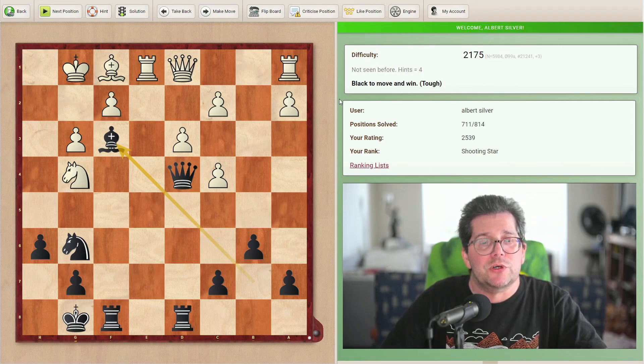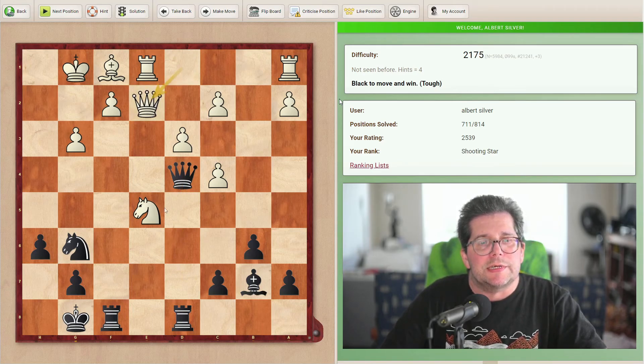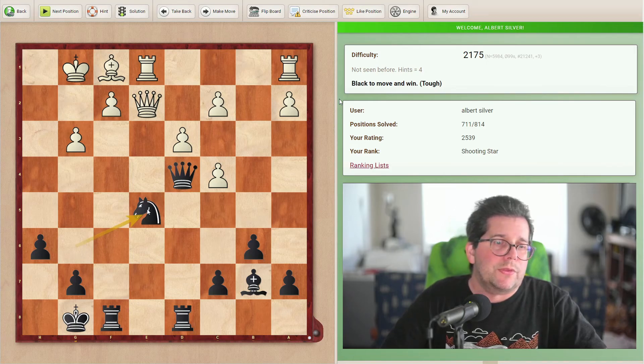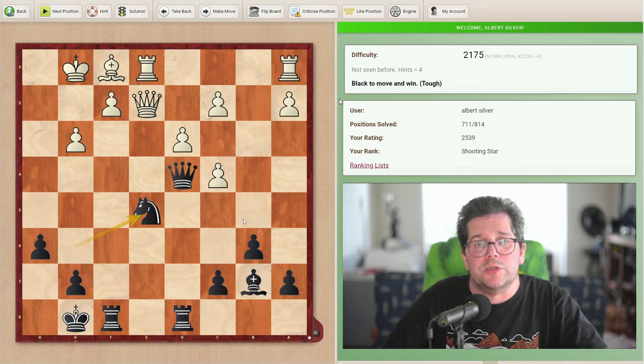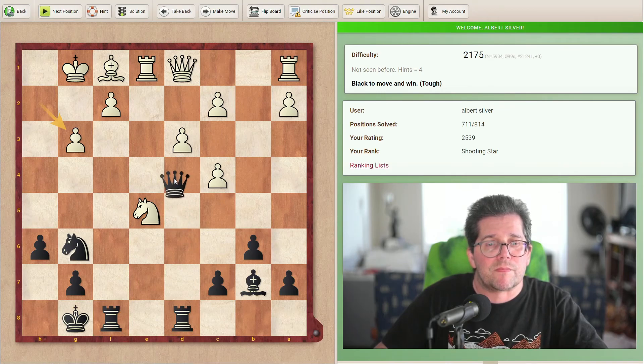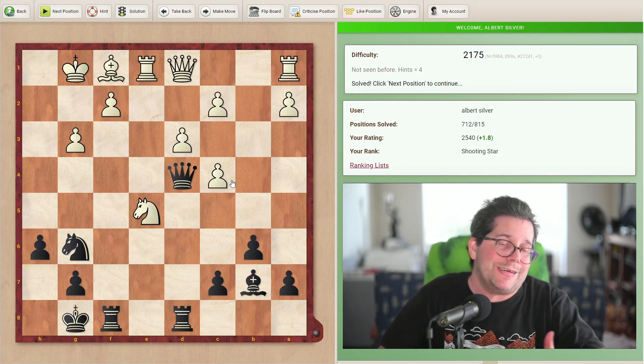Finally, if after queen d4, queen e2, it doesn't work because knight takes e5 and you have to choose. Taking back the knight with queen takes e5 allows queen takes f2 mate. A lot of talk for a simple solution.